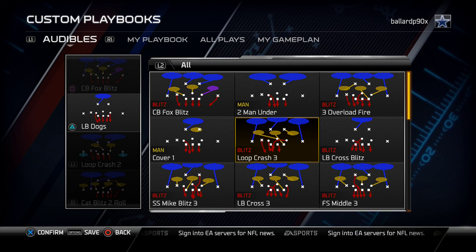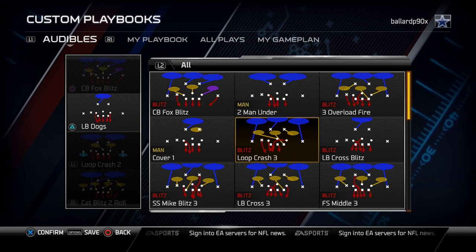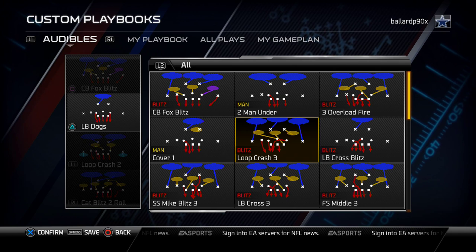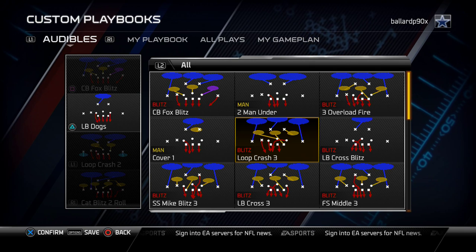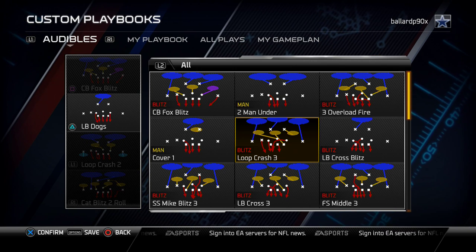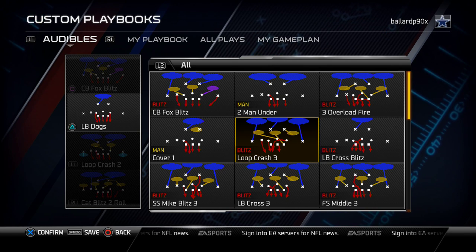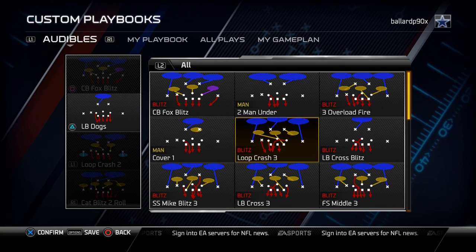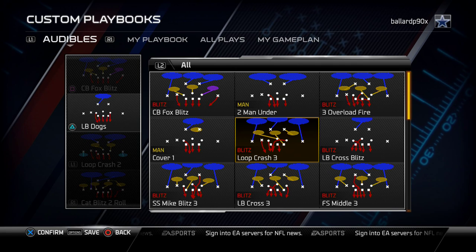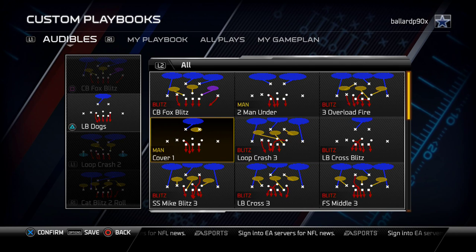It's just a great base play — you have two guys on both sides of the field, four underneath and three deep, which is a basic coverage. If we want to send it off the left side, you'll have very strong coverage to the right. So if they're trips right or bunch right and you really want to load coverage up to the right side, you may call this loop crash 3, send pressure off the left side, and take that blitzing linebacker on the right and put him into a flat zone or curl flat zone.